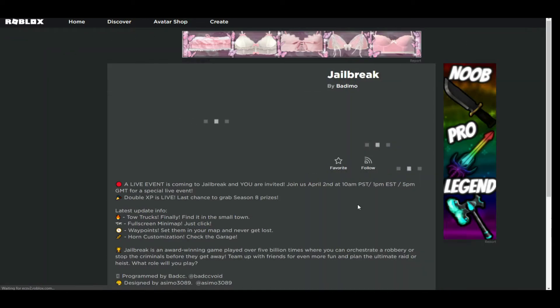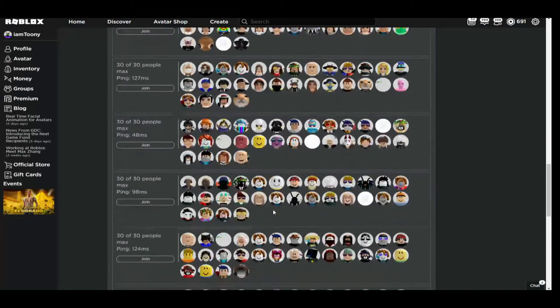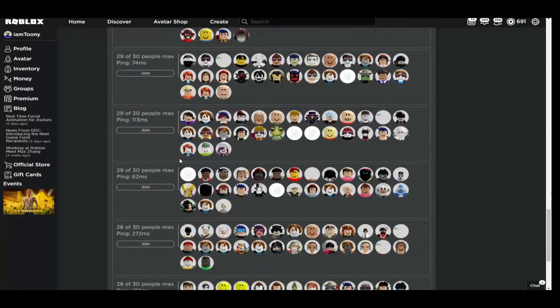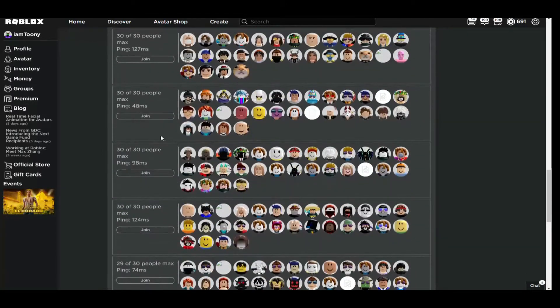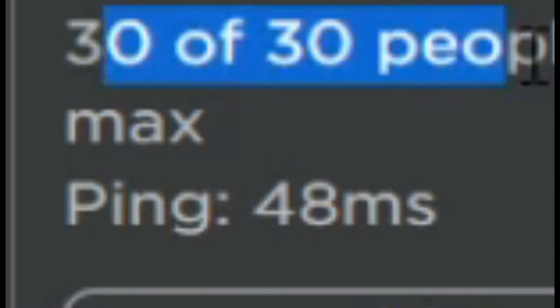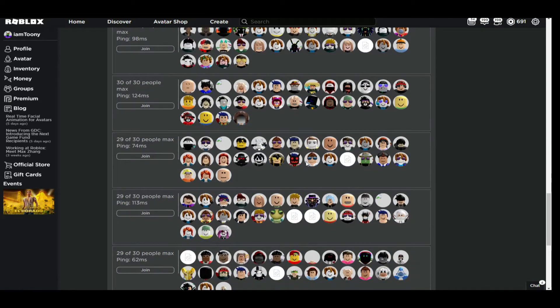So say I click on Jailbreak over here and I want to play some Jailbreak. Now you go down to the servers, and they actually added — if you don't notice anything different — there's a ping thing now. Because it used to say just players, now there's ping. There's 48 ping on this one, 98 on this, 124, 74 — just all this ping stuff.